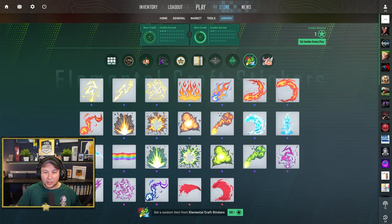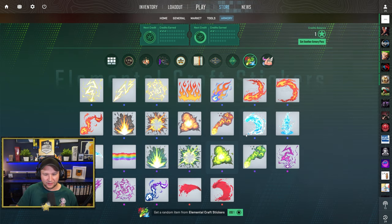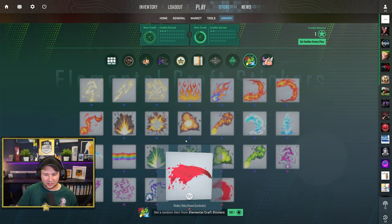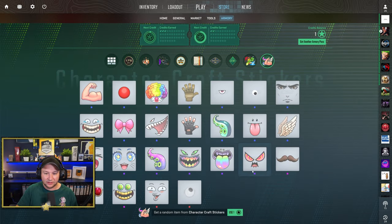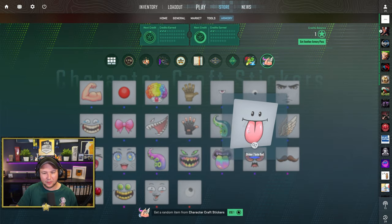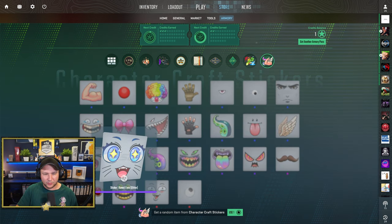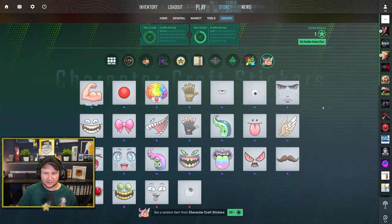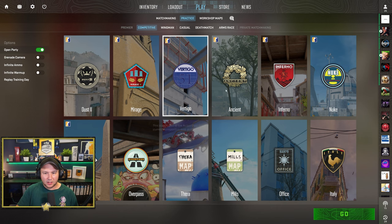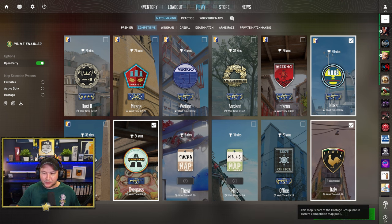Next up we have stickers. There are different skin collections — some with elemental effects. The community will definitely get creative with these crafts, especially with the tongue and hand stickers. The clown nose is pretty cute — you could use it as a recording button. There's some pretty funny stuff here, so I bet the community will have a lot to do finding new crafts.